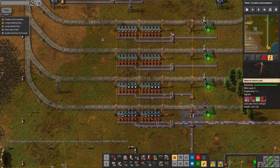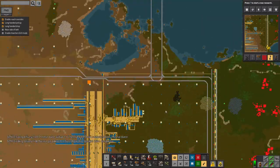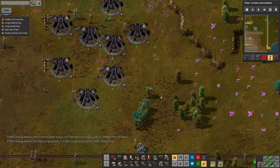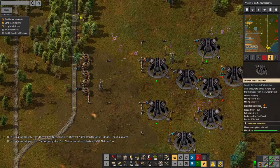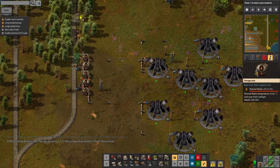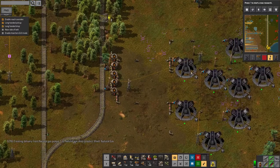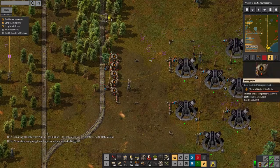The first batch I created I turned into some thermal water pumps, which are placed up here. These are pulling thermal water out of the ground and pushing it into these tanks for trains to come and grab. It's going pretty well — the tanks are basically full, which is why the trains have almost stopped coming up here.